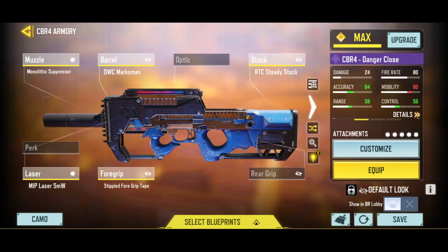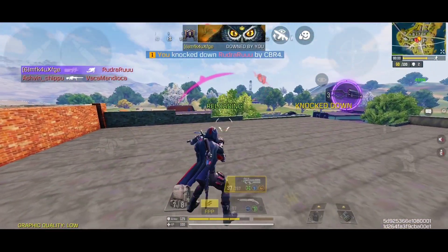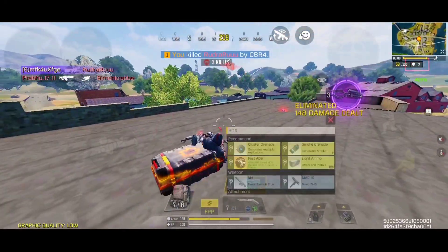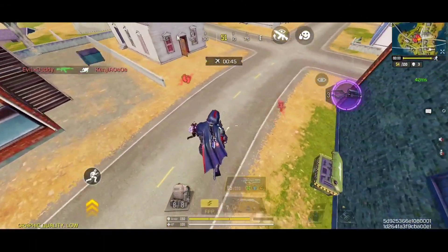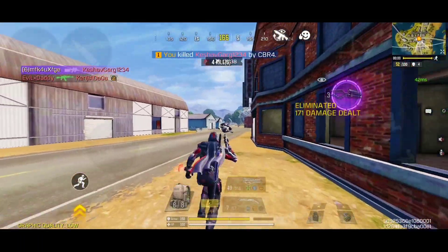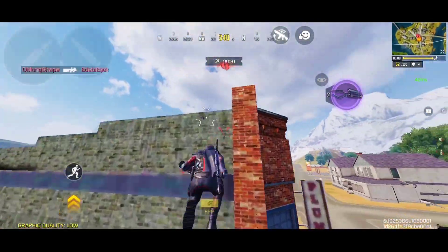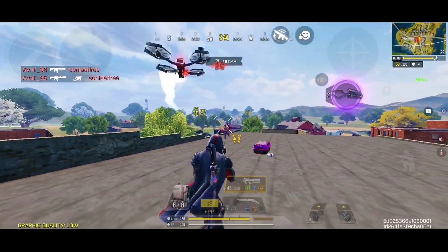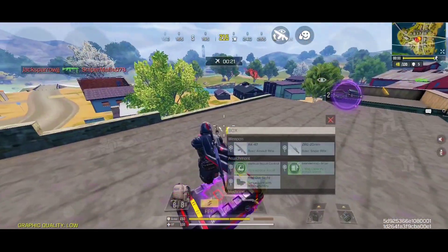For the custom loadout of this weapon, I am using the monolithic suppressor, which will silence the sounds of your shots and increase the overall damage range by a decent amount. The OWC marksman barrel will increase the damage range with great improvement to ADS accuracy and also improve the overall recoil control. The MIP laser will boost your sprint to fire speed and greatly improve the hip fire accuracy for close range engagements. Overall, this is a pretty powerful custom loadout for mid to close range engagements with great ADS accuracy and decent hip firing. If you put extended magazine mods on top of the 50 rounds it already has, you'll have a ton of ammunition, which is super helpful while dealing with multiple enemies.